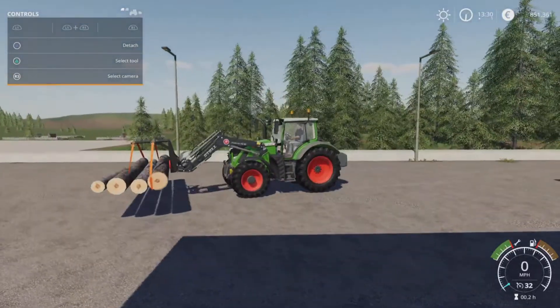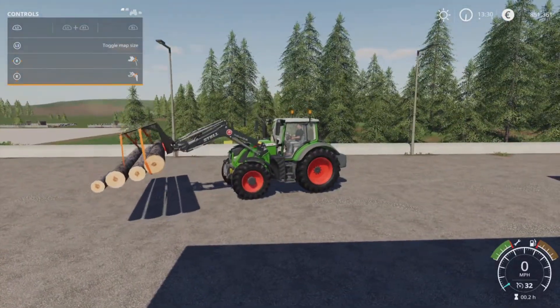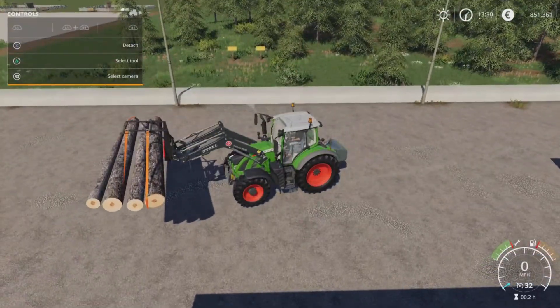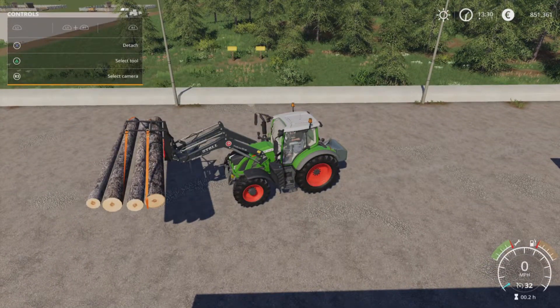Once you've rearranged the logs a bit, that's not so bad, and then you can load them onto your trailer. That is first on my list, and they're in no particular order — I'm just going to go through them. That is the CSZ Equipment Pack by DD Mod Passion.